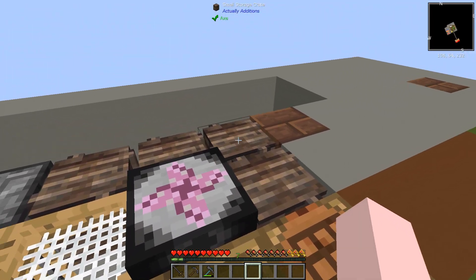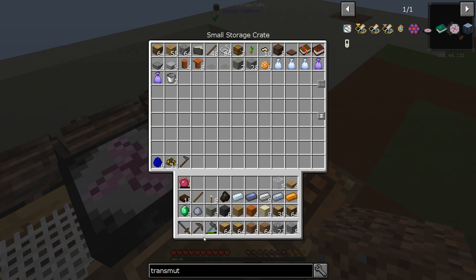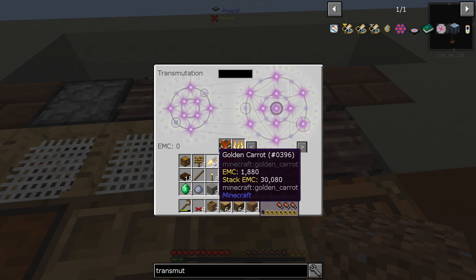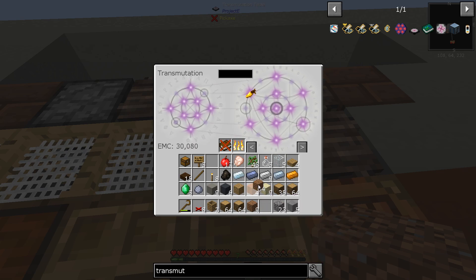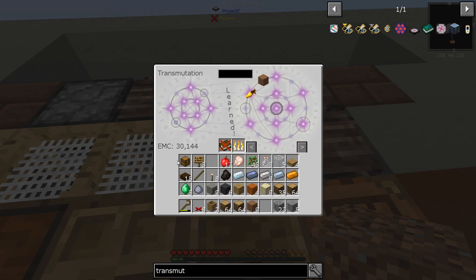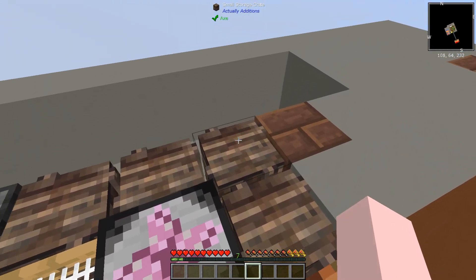Let me show you the main function of it first. This is going to be 30,000 EMC for the stack - watch: put it in there, it remembers that it got a golden carrot and gave me 30,000. Now not everything is that good. Like if we take dirt - 64 of them - it's only going to be 64 EMC, but it learns dirt. We'll put all this stuff in there and it'll learn it all, and we got some EMC. Not a lot yet, but we got some.